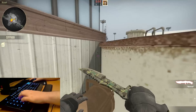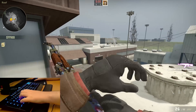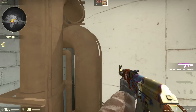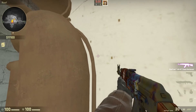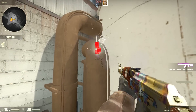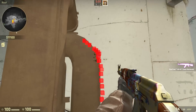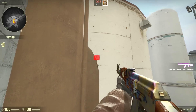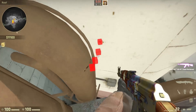The silo jump is very easy to reproduce if you understand how it works. It works because of this pipe. This pipe is a model, which means it has two different things: what you see and the hitbox. This is done so that more detail can be added into the game without a performance drop. The hitbox is how your player interacts with the object. It's made up of polygons or shapes.